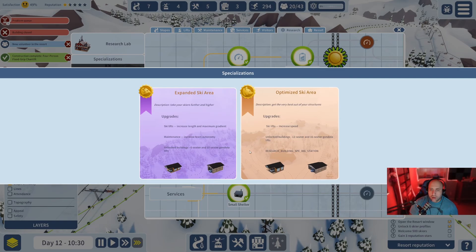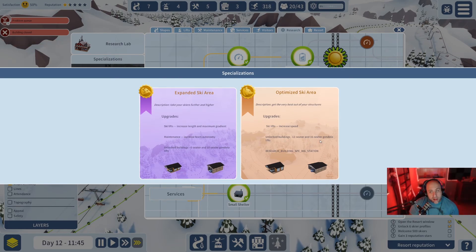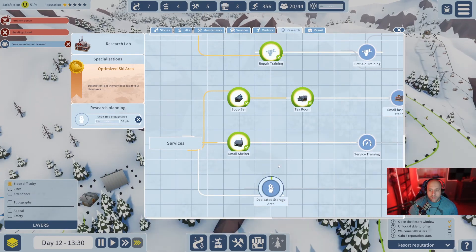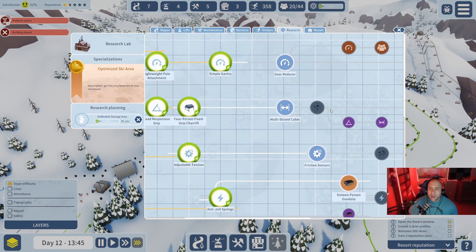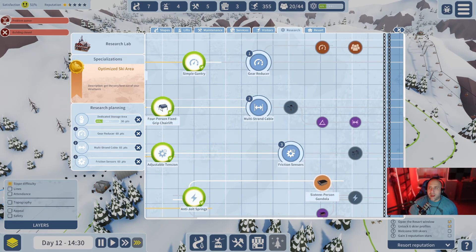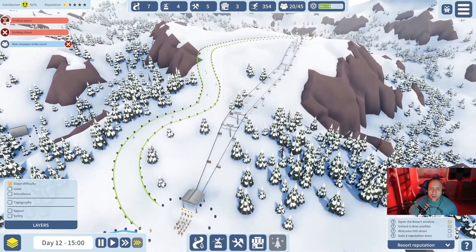Phase one research complete - now I need to choose a specialization: increase length and maximum gradient, increase speed, 16-seater gondola lifts, six-seater, or ten-seater options, or a research building. I go with optimized ski area. We're nearing the end of the episode. We have a bit of a line forming but people are loving this hill - 280 people and climbing.